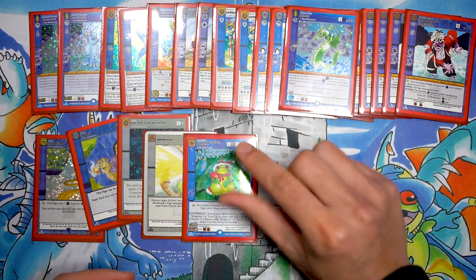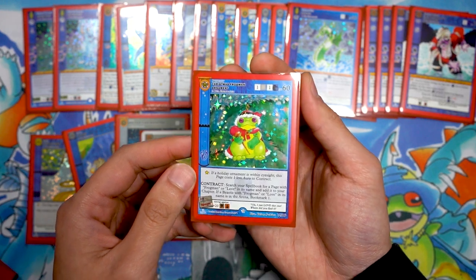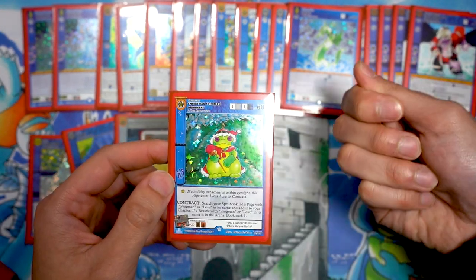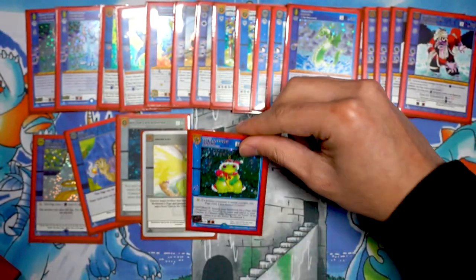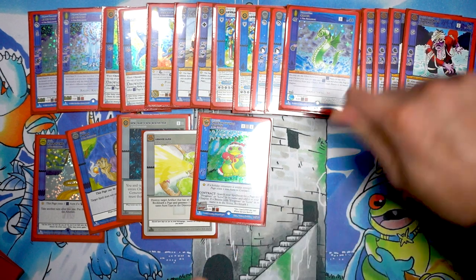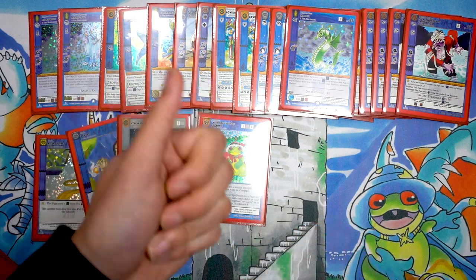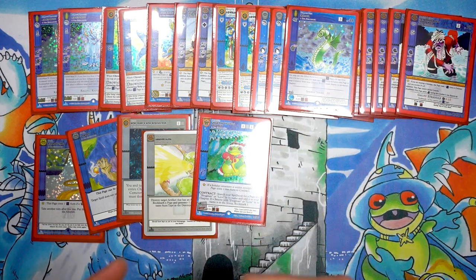Now into the artifacts. I have one Christmas Frogman Ornament — this lets me search for and play Frogman from the deck. If the opponent has a frog on the field I can search for one myself, and if I already have a bottle in hand I'm good to go. You also draw an extra card if they have one on the field.